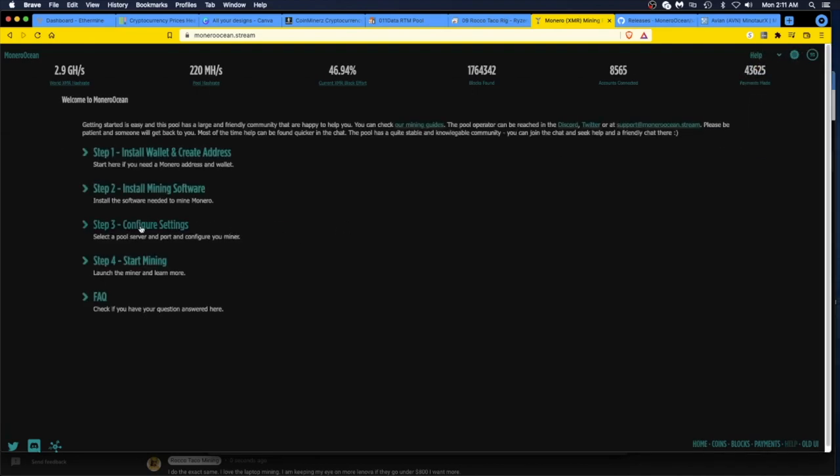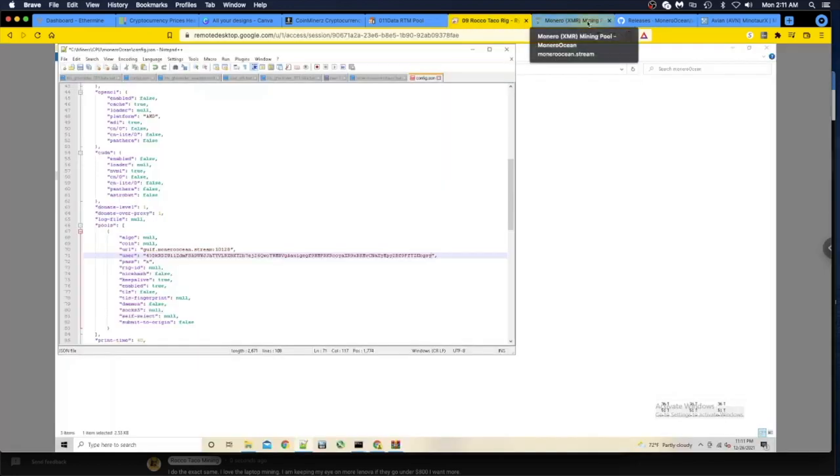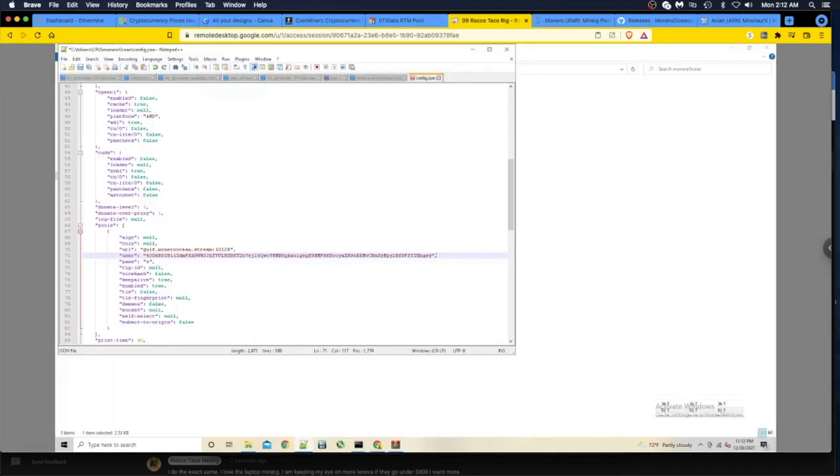Going back to help - configure your settings. The port is 10128 for modern CPU and GPU - that's what they gave me, so that's correct. I'll stick with that setting. You can also set your worker name - I'm going to name this rig 'niner' - just add it with a dot separator. Save the config.